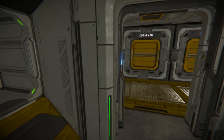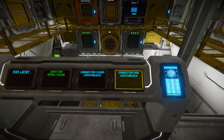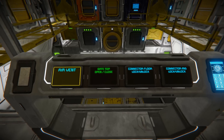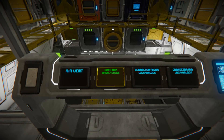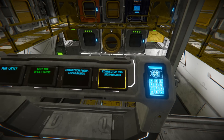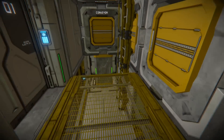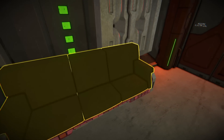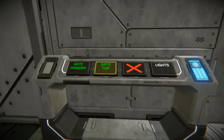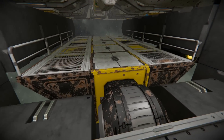This is also using the new control panel, which I'm a big fan of — rather than the terribly flat-colored HUD, you can actually designate an LCD screen which is really cool. We've got air vent gate, top open/close, connector floor lock and unlock, connector mid, a ramp for rovers I'm assuming. And that's probably the pink couch — kind of looks like it.